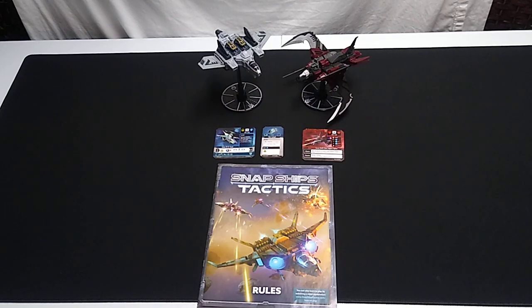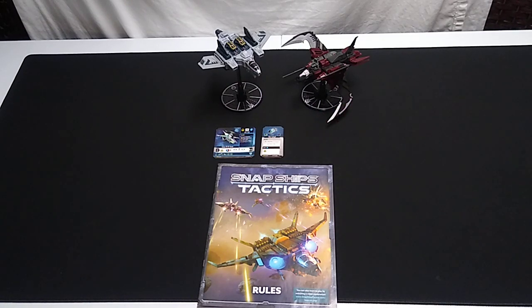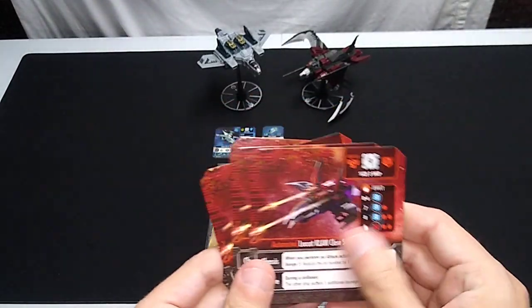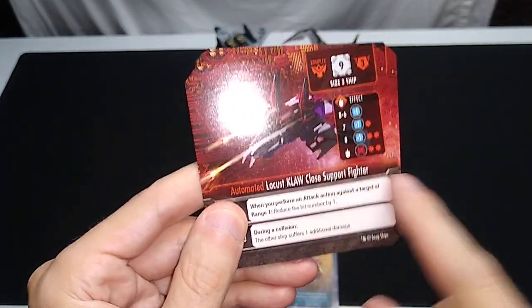Welcome back. What we're going to do this evening is learn how to use the AI cards in Snap Ships Tactics. This allows solitaire players to play against the cards without having to play head-to-head with two sets of chassis and parts cards. The AI cards look like this, and I've only pulled out four of them. Every single preset build available for the ships currently supported by the game exists with four different cards, and you shuffle these — you never know which one you're going to pick. This happens to be the one for the automated Locust Claw Close Support Fighter.